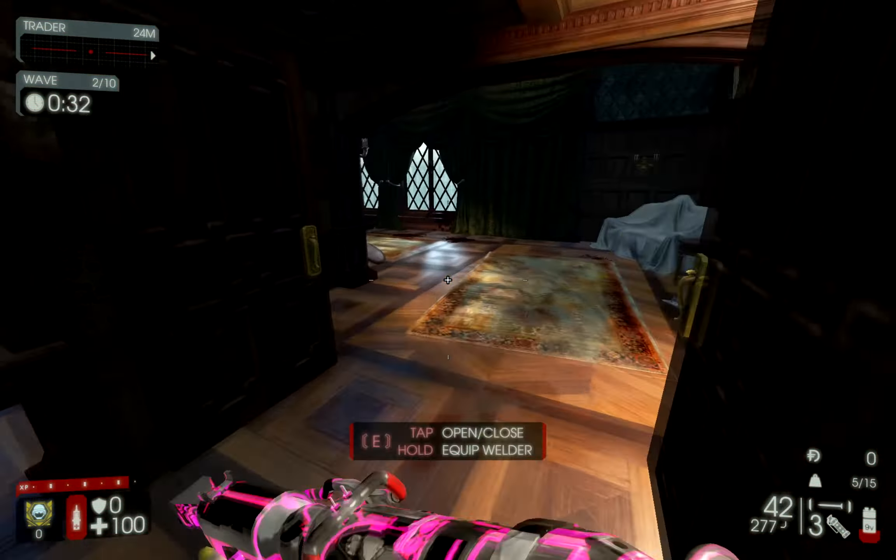Right here I want to talk about the Fleshpound takedown with the HRG Nailgun. What you want to do is switch the gun to single shot mode - you can see the single nail in the bottom right of my screen. Shoot at the Fleshpound enough where he begins to rage, and once he starts raging, change firing modes to triple shot and then unload on his head. You want to do that from a medium distance so the Fleshpound doesn't lunge at you. Once he starts raging, walk up to his face and unload the Nailgun in triple shot mode. The Fleshpound won't survive longer than about 2 seconds when you do that.